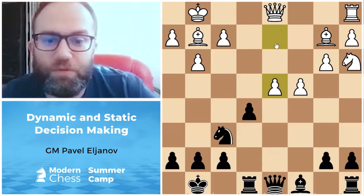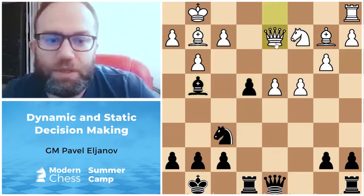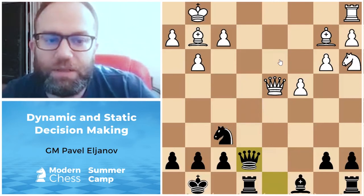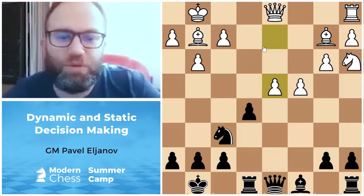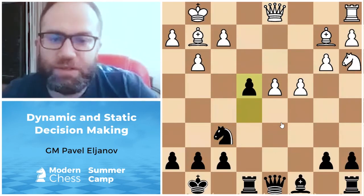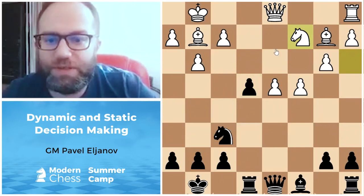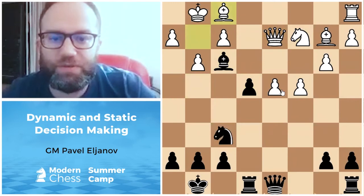White has very good control over the black squares after knight c2. It was better, of course, to just take, take, take. Sometimes it's good to close the position when the opponent has a bishop pair, but here it's a strategical mistake because I'm giving up so many dark squares. After d5, white is just controlling all the dark squares over the board.